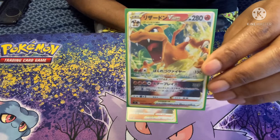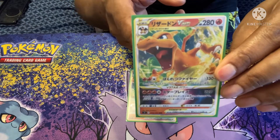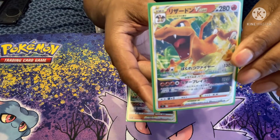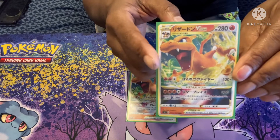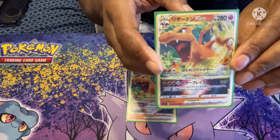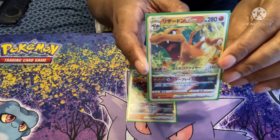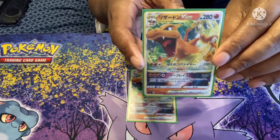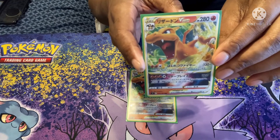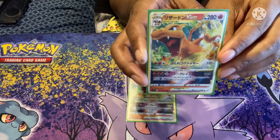We have ourselves two copies of Charizard V-Star. This Pokémon is a beast with 280 HP. It is a Fire type, weak to Water. Its first attack for two Fire and one Colorless energy does 130 damage, but if this Pokémon has any damage counters on it, this attack does 100 more damage. With one of the new stadiums from Brilliant Stars, it could do 230 damage.